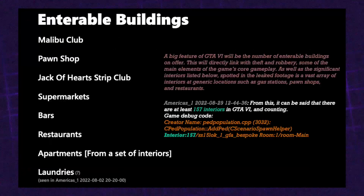Next is enterable buildings. I personally wouldn't mind if the map was only a little bigger if 90% of interiors were explorable, because all you can really do in GTA 5 is enter a few buildings and drive around. Some buildings you can enter include the Malibu Club, pawn shop, Jack of Hearts strip club, supermarkets, bars, restaurants, and apartments from a set list of interiors. When you buy an apartment you can choose from a listed set of interiors, though you probably can't modify them yourself.